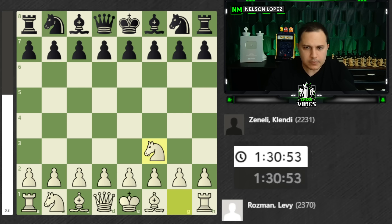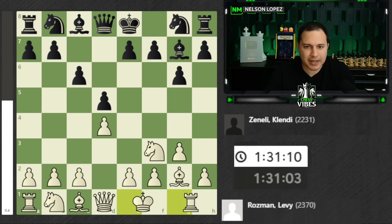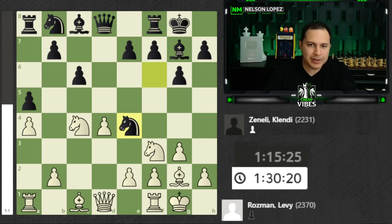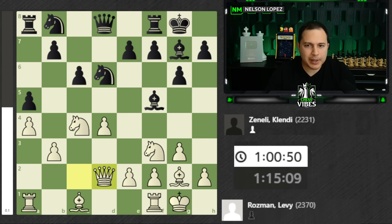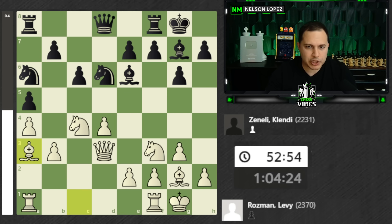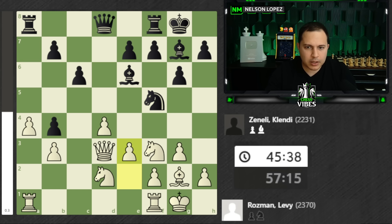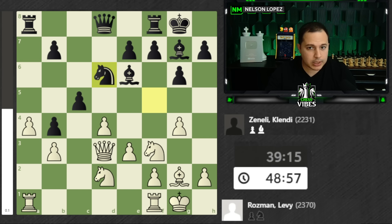I'm going to jump right into it and we're going to skip past the opening because this is kind of boring and nobody really cares too much about this. Basically, what you need to know is Levy prepared some stuff to play against his opponent, got into a pretty nice position at the opening, but at the end of the day we ended up with a chess game. Knight to b4, he trades this, knight comes back. Here's the moment — notice the pawn on c5 is undefended.